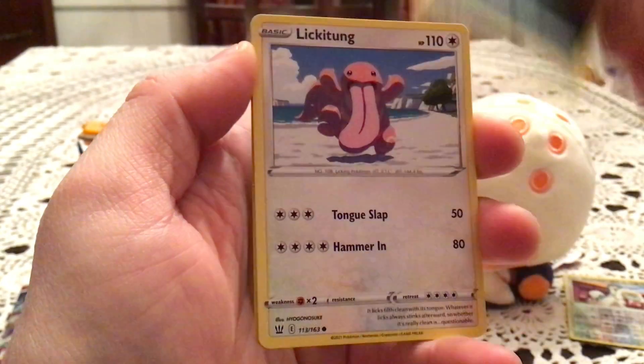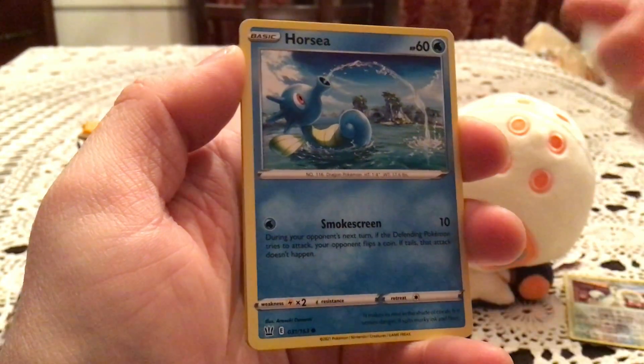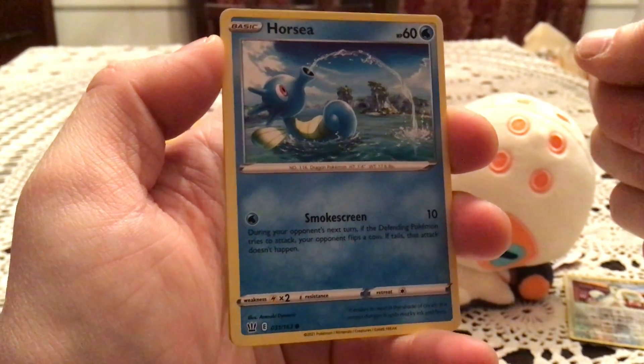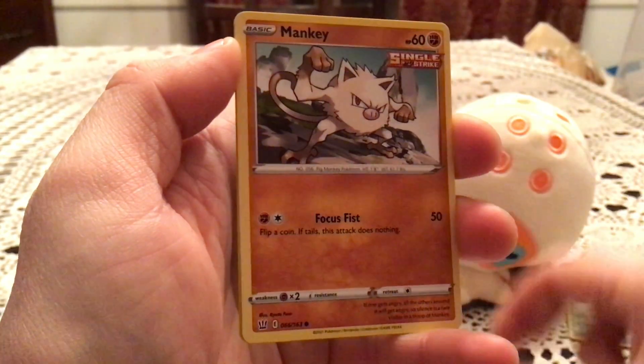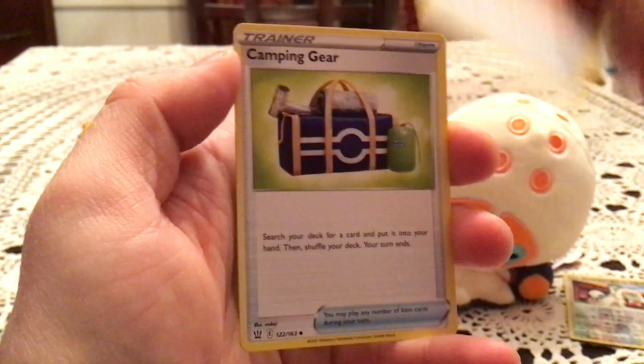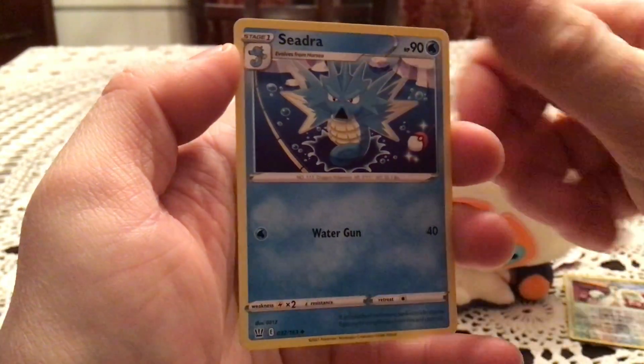Anyway, we've got Silicova, Houndour, Lickitung — this is asking a lot of the company that forgets Pokémon, like poor Manteich — Horsea, Mankey, Single Strike Energy, Camping Gear, and Seedra.